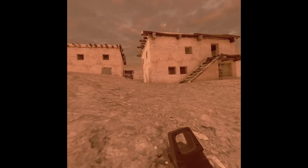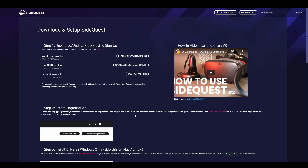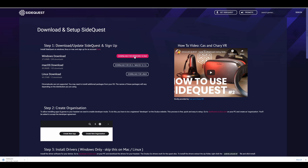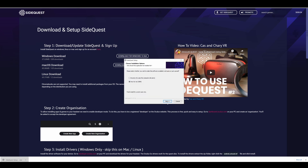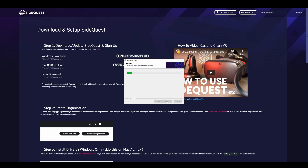Click on the link in the description below that says SideQuest set up how-to. Once you are there, depending on which system you are on will determine which option you select. I am on Windows, so click on Download for Windows. The file will download, then click on the .exe file. After that, install the file. Then you can choose to run it if you wish just to see what it has to offer, however that's not necessary at this stage.